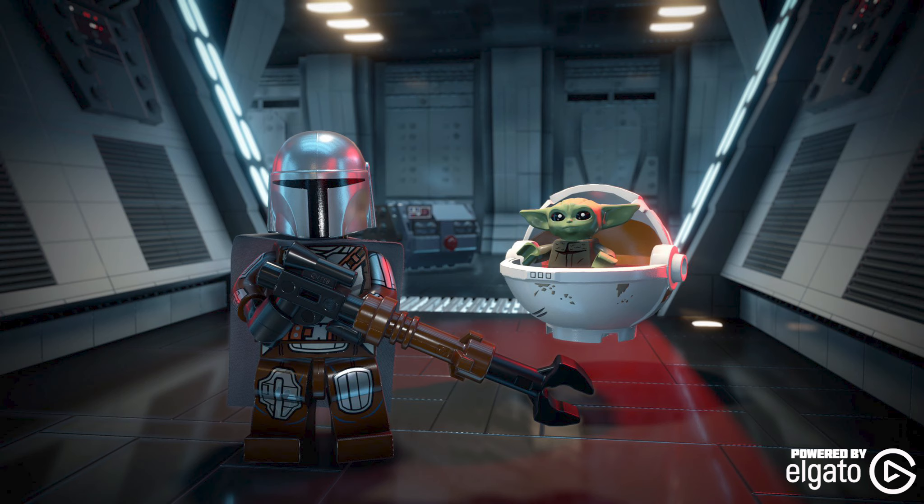The Solo pack will include Han Solo, young Chewbacca, young Lando Calrissian, Qi'ra, Tobias Beckett, and Enfys Nest. Also available at launch will be the Classic Character Pack and Trooper Pack. The Classic Character Pack will include Luke Skywalker, Princess Leia, Han Solo, Darth Vader,